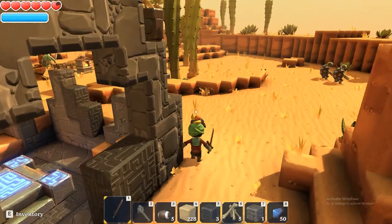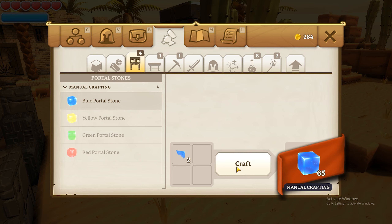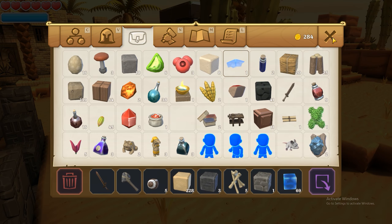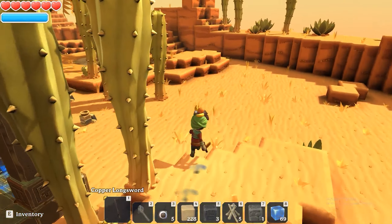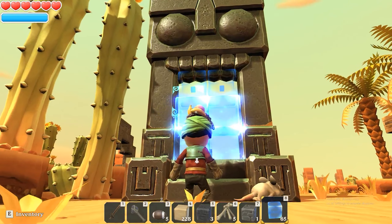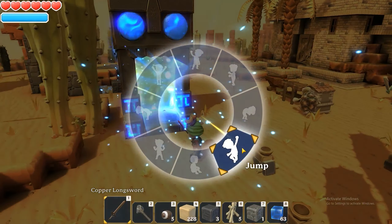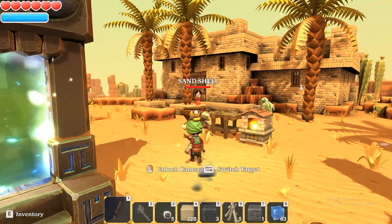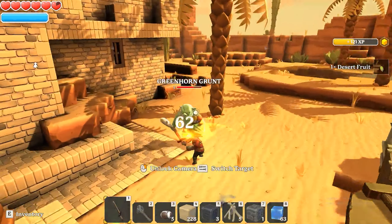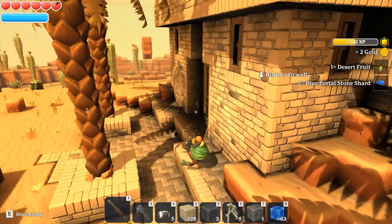All righty, let's retrofit this portal real quick. I wonder how many of these things I actually have. There we go. Place them in there. All righty, we retrofitted that. And I don't think that there's anything more back in here.